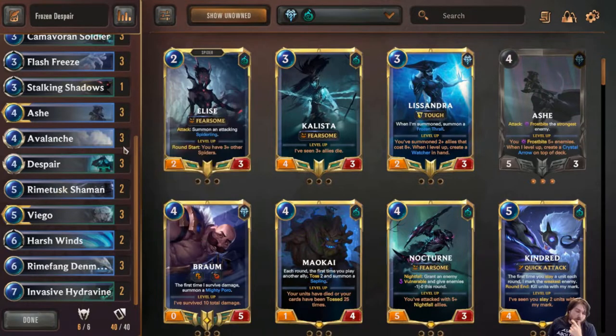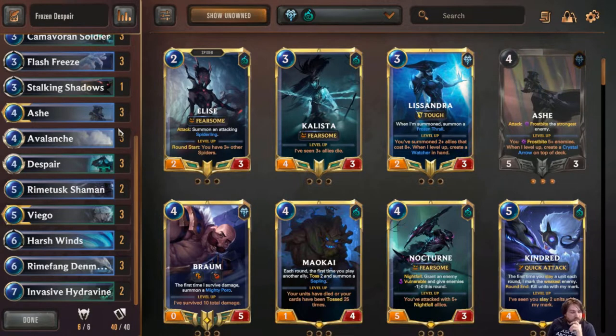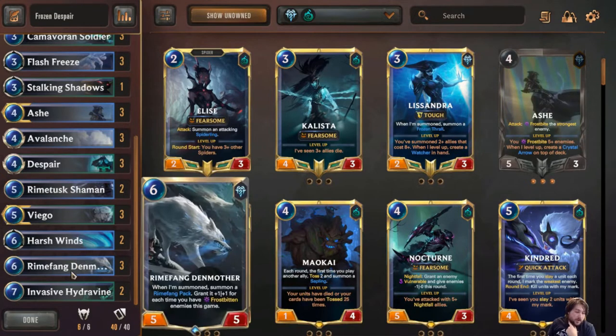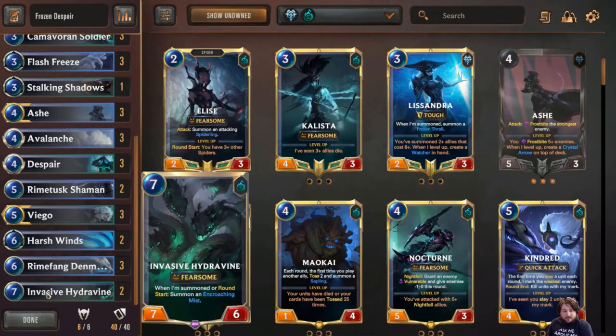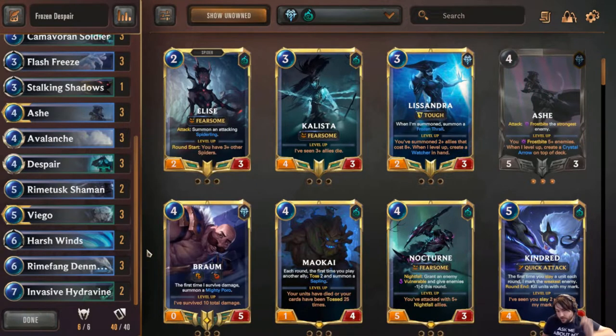If they don't feel good enough, it could be something we'd cut for more controlling spells or early game things. We're playing the Viegoes and Harshwind as a two-of — really good Frostbite card, expensive enough that we decided to play it as two instead of three. The three-of Rhyme King Den Mothers I'm expecting to be our finisher most of the time. The Invasive Hydrovine is kind of a secondary finisher — it can just be a game-winning condition on its own, generates a chump blocker and attacker every round, which is constantly making Viego go bigger, and if Viego's in play it's going to level it quite quickly.